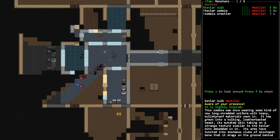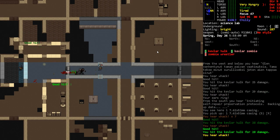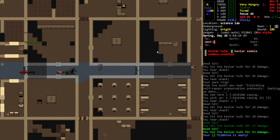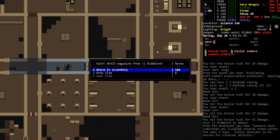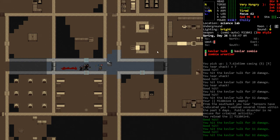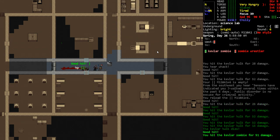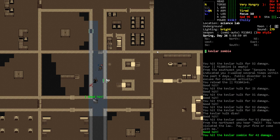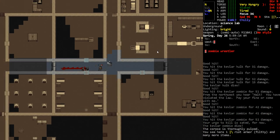How are we doing against this thing? Kevlar hulk - we had a whole bunch of them at that one place. We're out of ammo, let's just back up a little bit more. Yeah, we can take these guys out, I just don't want to run out of ammo while we're doing so. Okay, he's about to go down - there we go. I'm just going to keep on falling back a little bit more. Yeah, they're good - kevlar zombies are down.